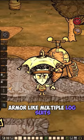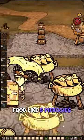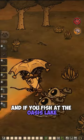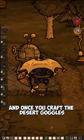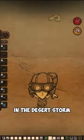Equipment! You'll need a weapon like a ham bat, armor like multiple log suits, food like five pierogies, and if you fish at the Oasis Lake, you'll get crumbled packages, which can contain the Desert Goggles blueprint. And once you craft the Desert Goggles,